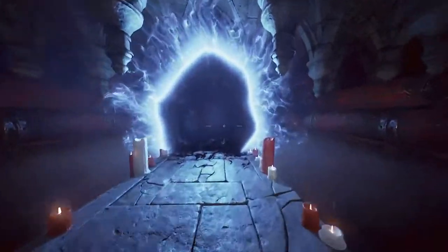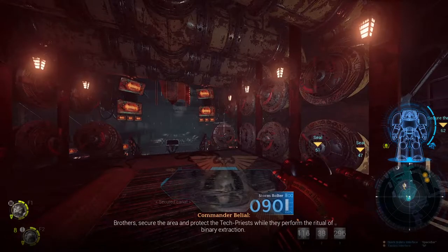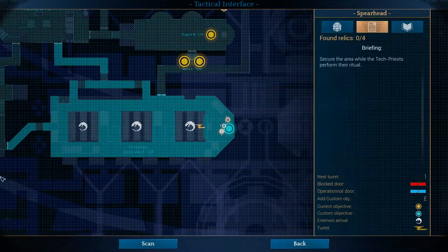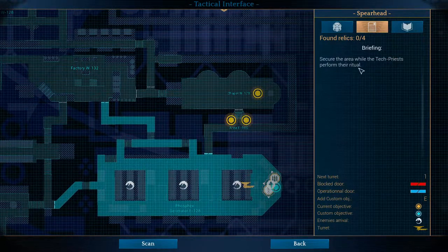Let's go down and see how we should be playing once we are inside the Space Hulk. Belial is going to give you a random mission. The first thing you wanna do is press M for your map, and take a look at where you need to go. We need to secure the area while the Tech Priests perform the Ritual, so this is a Hold and Defend mission.